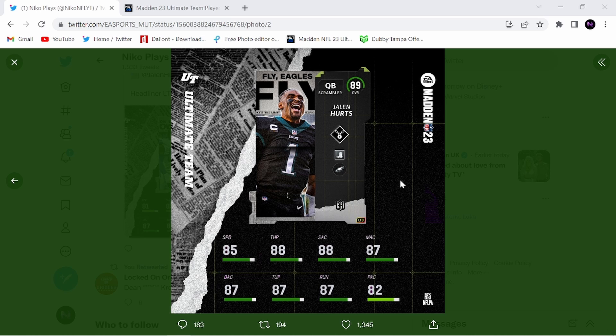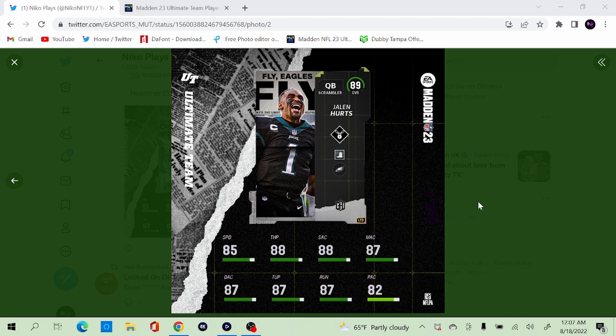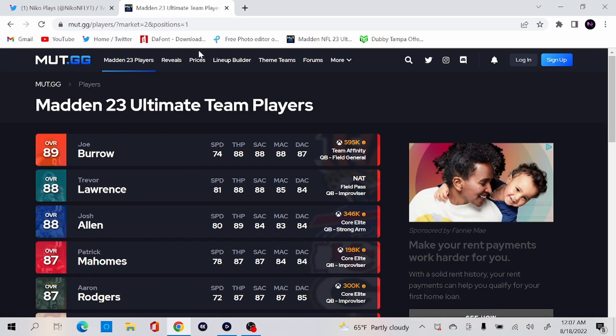He has the speed, he has the accuracies, he has quick draw — which no other quarterback really has any quarterback abilities worth using. They don't have quick draw or set the lead or pass the lead. But having quick draw on this card is going to be pretty cool on Jalen Hurts. So that's going to be really nice.